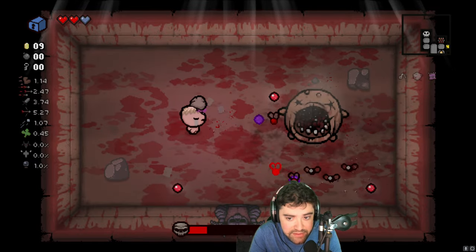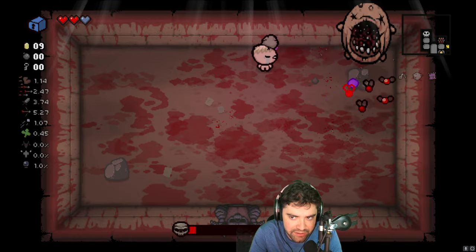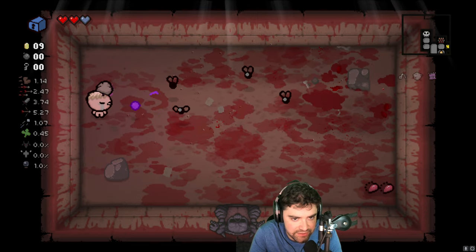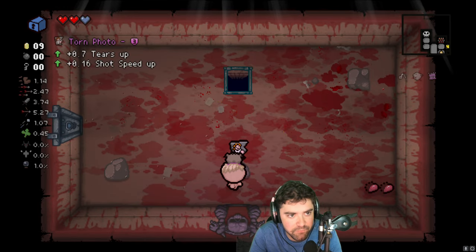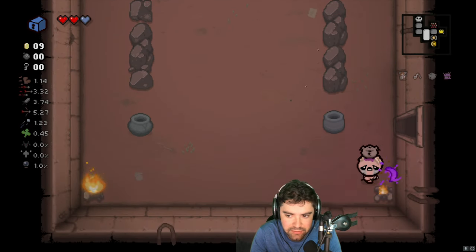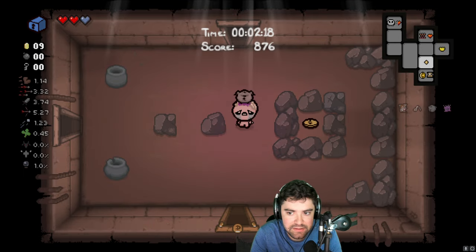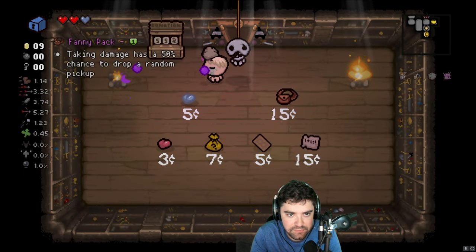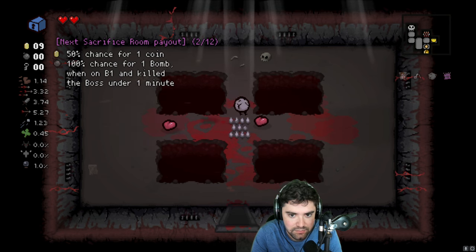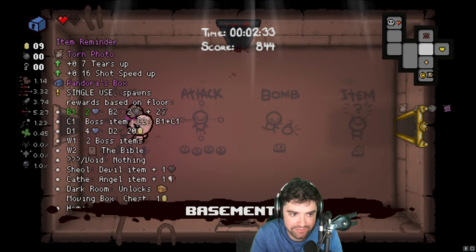Getting Humbling Bundle would be especially huge for our economy early — I'd say we'd be set the entire run. We are going to get Torn Photo, which is going to be a Tears and Shot Speed up. The question is, can we actually hit the Sacrifice Room? I was really hoping for a bomb to at least blow up my Dono Machine. We can hit this — it's just going to be tighter than we would have liked.